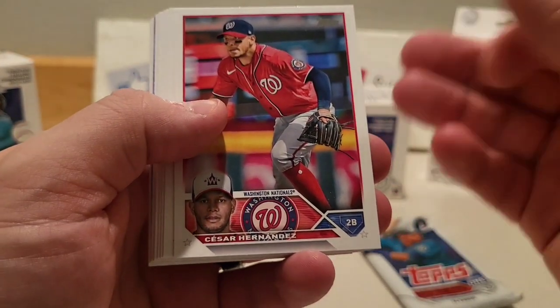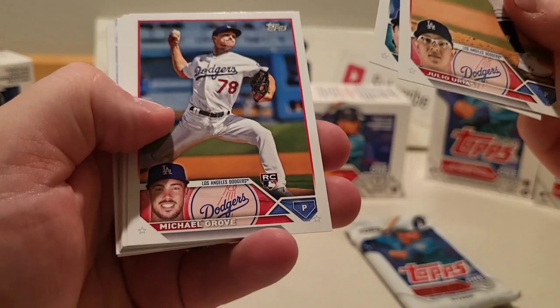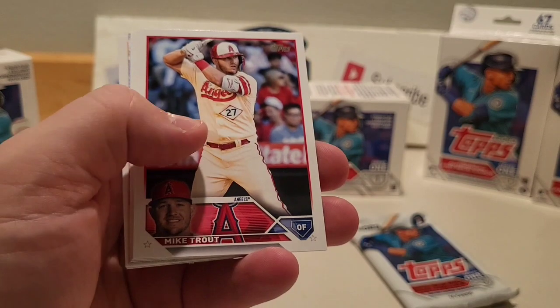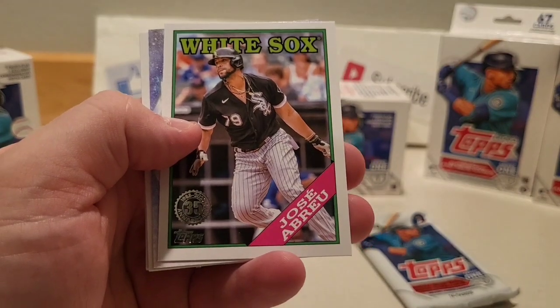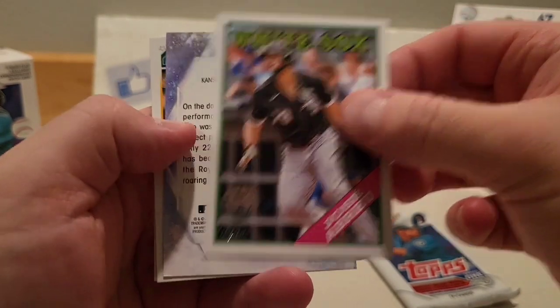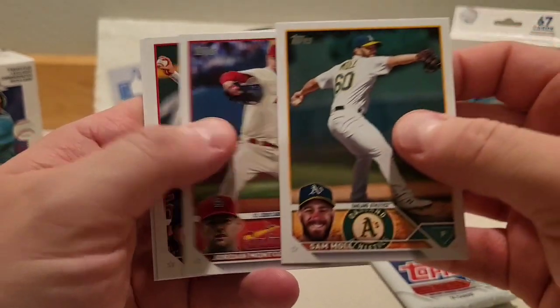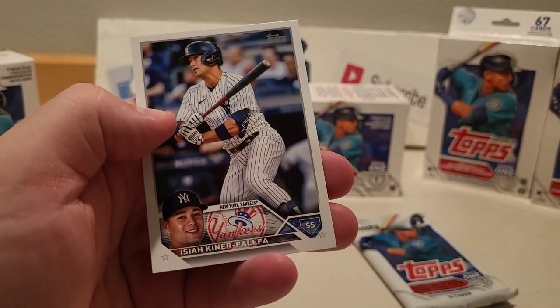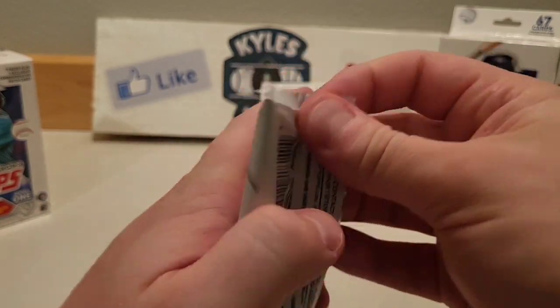Two more packs here — still looking for Adley Rutschman and Michael Harris. Cesar Hernandez, Chaz McCormick, Emmanuel Class A, Julio Urias, Marco Gonzalez, Michael Grove pitcher for the Dodgers, Mike Trout, Alec Bohm, 88 design of Jose Abreu, and we got a Bobby Witt second year card — Bobby Witt already! Sam Moll, Jordan Montgomery, Josh Smith rookie card, and Iser Taino.